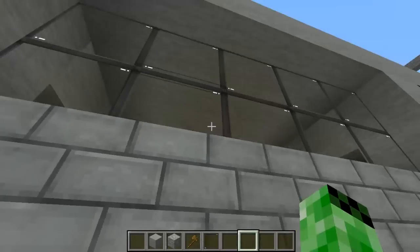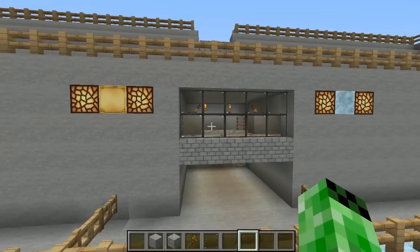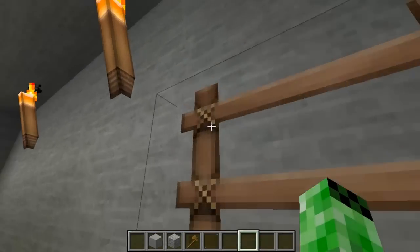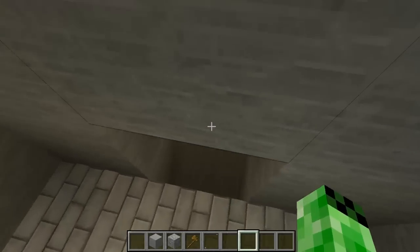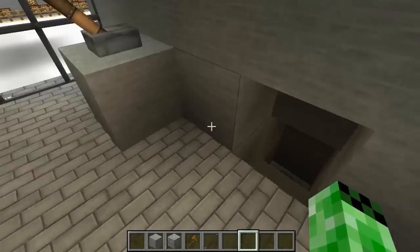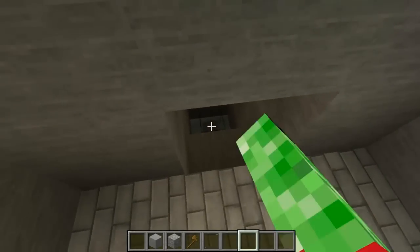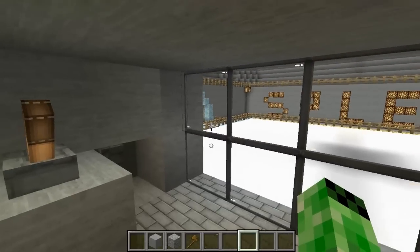But if you were — this is the commentating room. If you come up here, you can also flip the switch, and it opens that. So then they can go fight, and then you can close it.